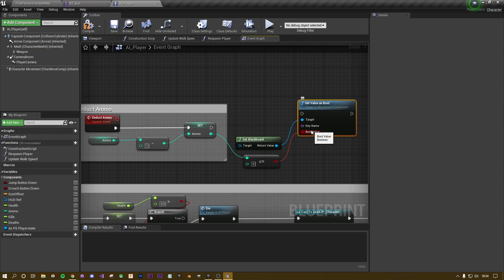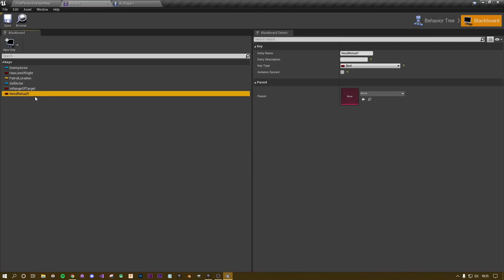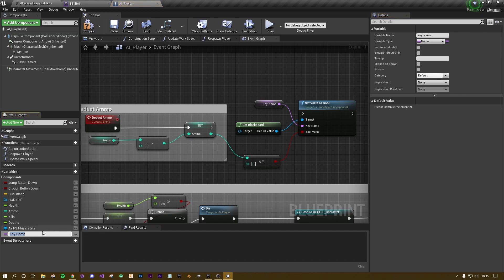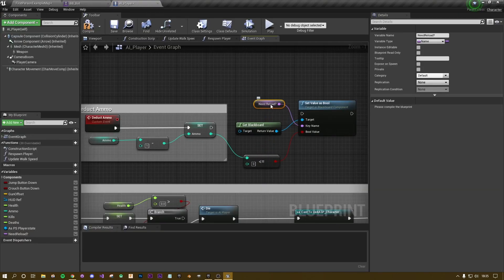What's going to be true is our 'Need Reload' flag. For the key name, drag off the key name pin and promote it to a variable. In the bottom-left, paste the key name I copied earlier — you just need to make sure the key name matches what's in your blackboard. So 'Need Reload' — right-click and copy it back to the AI Player, hit compile, and also paste the key name into the default value.